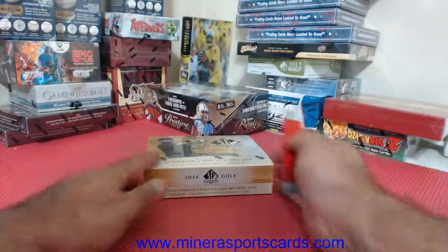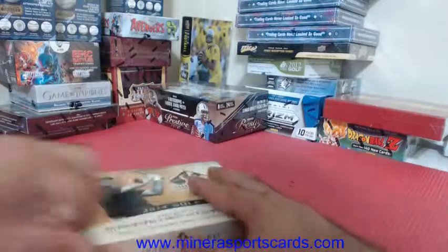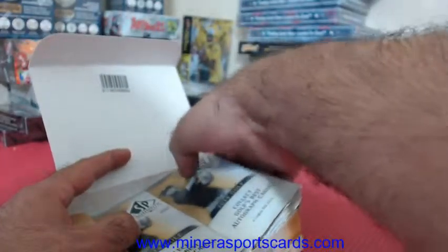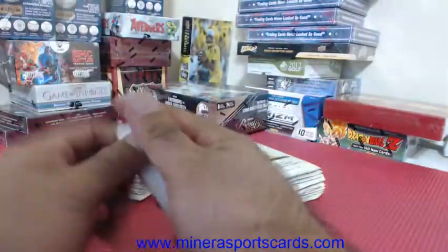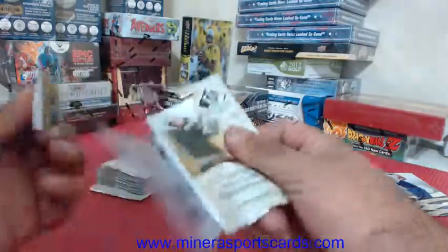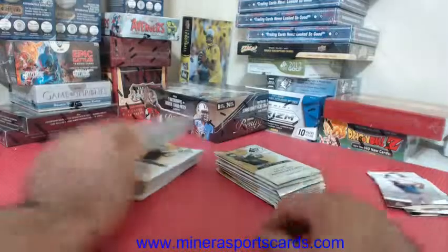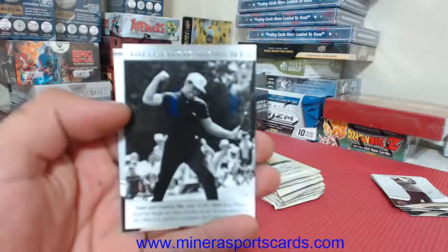Good luck — one box of 2014 SP Authentic Golf. Someone asks if we can do Dragon Ball Z the same way with random birth months. There's a way to do that break. We've got Arnold Palmer Junior and Gary Player here.